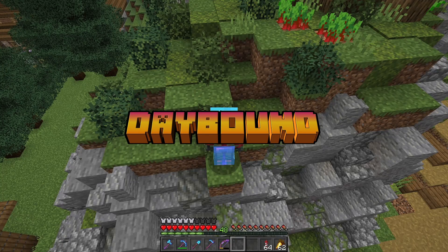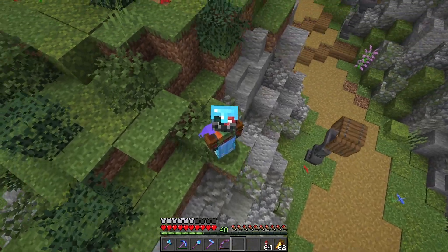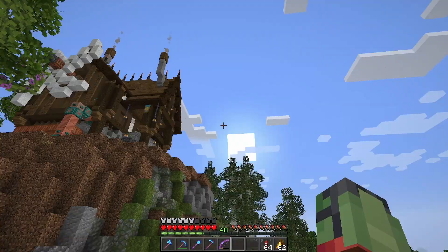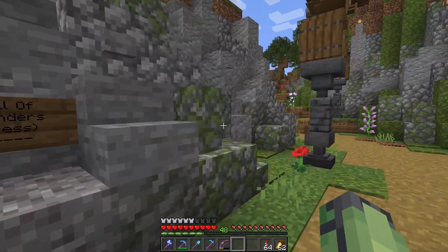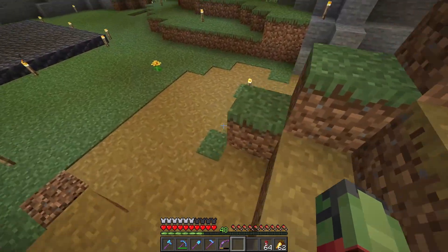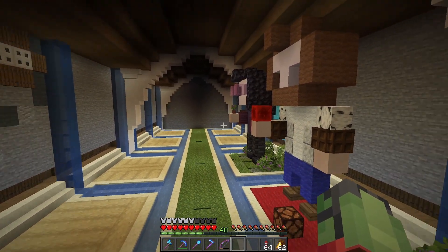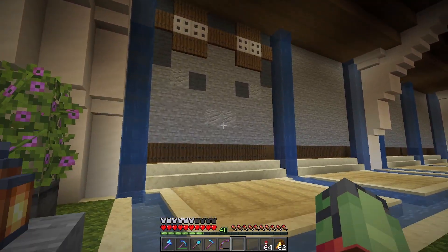Welcome back to the Daybound SMP server. We're starting off on this nice little custom hill, nothing too suspicious going on, but if we come down here we'll find this button which will reveal a secret doorway to get under the hill. Then if we come down this staircase and take a right, we come down into the Hall of Bounders — a little place where the bounders can go and build a little statue or wall carving of themselves.